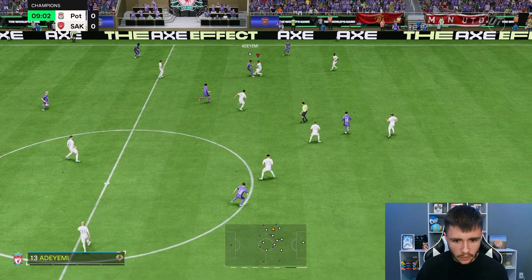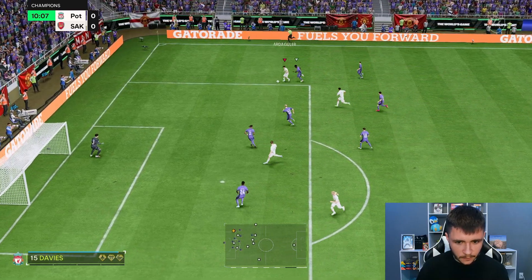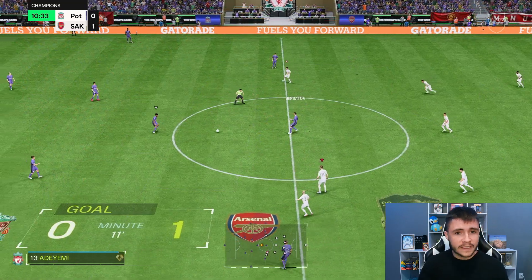He does have the Long Ball Pass playstyle plus and the Incisive Pass playstyle plus. Arda Guler with really good attacking positioning right here — incorporating the Technical playstyle plus, just running towards the byline and cutting back. It's good man! A very simple goal, but on the ball he does feel very good. I think you're going to be able to create a lot of chances with him.